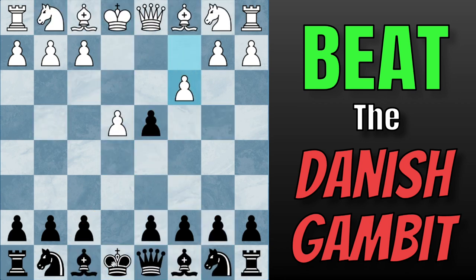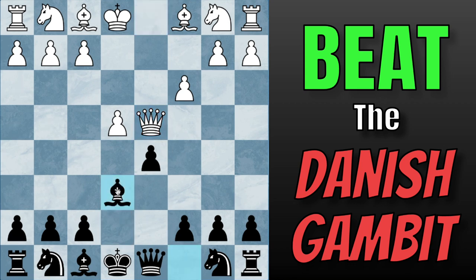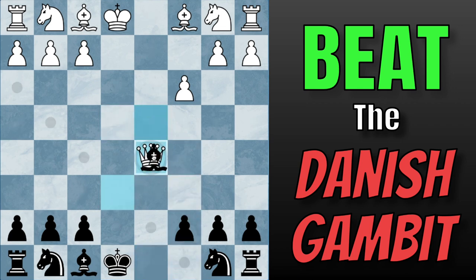Now let's look at all the sidelines. Going back to this position, the main line is White capturing on D4 with their pawn, but they also have some sidelines. The first and most common one is for White to take on D4 not with their pawn, but with their Queen. If they do this, you have a few playable moves, but the one that scores really well is Bishop to E6, defending the pawn. If White captures, you can take the Bishop, but I recommend you simply take with the Queen. After the Queen trade, we get into an endgame that is roughly equal, but we have some pressure on the G2 pawn and this Rook. A Gambit player does not want an endgame — that is the last thing they want.